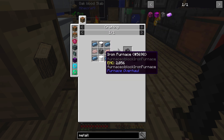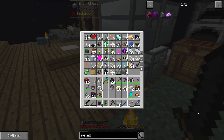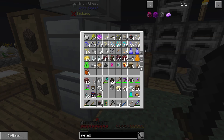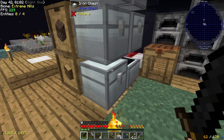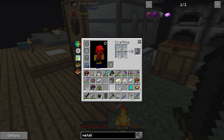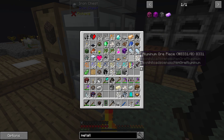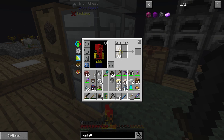We're going to need five osmium, and a bunch of iron furnaces, which means we need a bunch of iron. Let's go ahead and get osmium. I probably should combine all these into chunks to save inventory space.